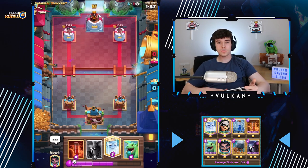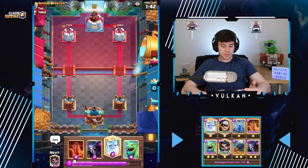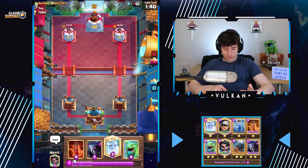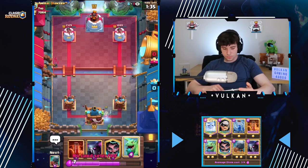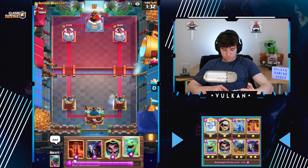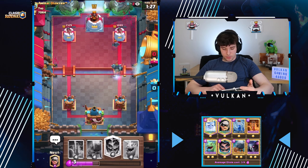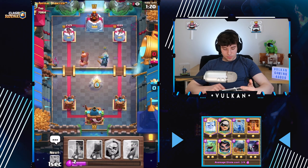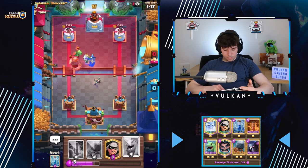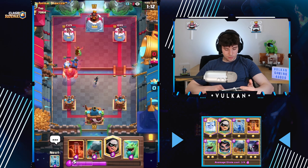That, my friends, is why you don't go giant in the back first play. Even the best players never giant in the back first play — if they have giant double prince, they go prince in the back or dark prince in the back. This should actually be worth it, because I don't think he has skeletons. Two shots that — yeah, pretty nice. We slow it down enough for the PEKKA to get one hit, which I think it should. We're good.